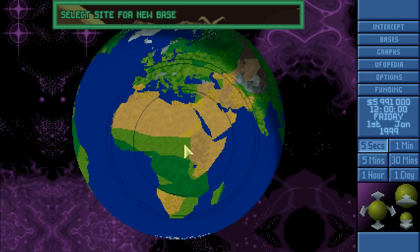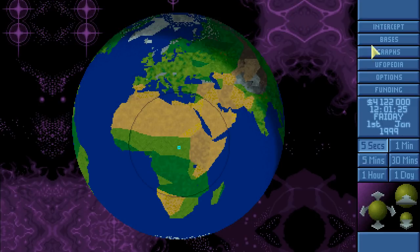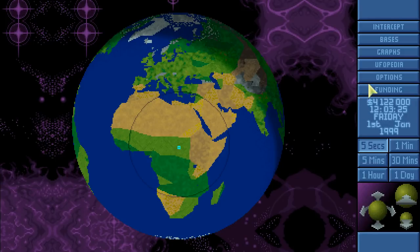Let's start by selecting a place for our new base. I think I'll start in Africa — why not? We've started in the USA and in Europe before, so now it's time to do something different. The unimaginative name 'Africa' will do. We'll go through the base soon, but first I'll spend about 15 or 20 minutes reading through the UFOPedia since I have no idea what's new in this mod.